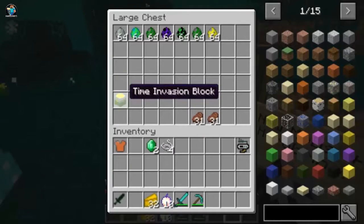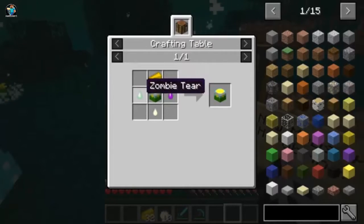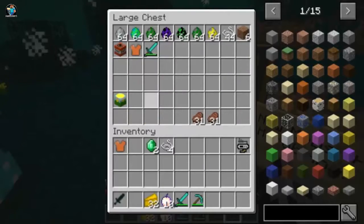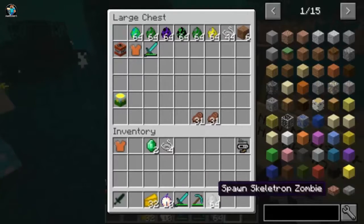And there's a time invasion block — that actually can be crafted. To make it you need cheese, a zombie tear, a zombie skeleton core, and a spider core. All of this can be found in this dimension from killing the mobs.